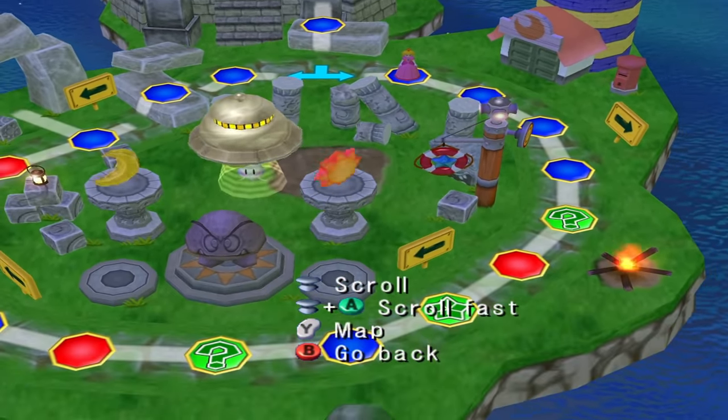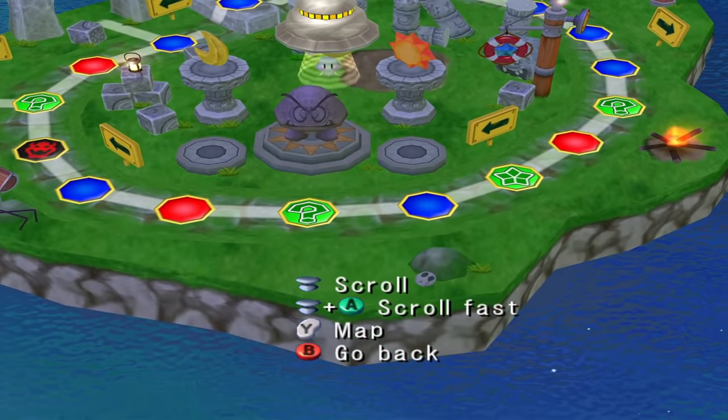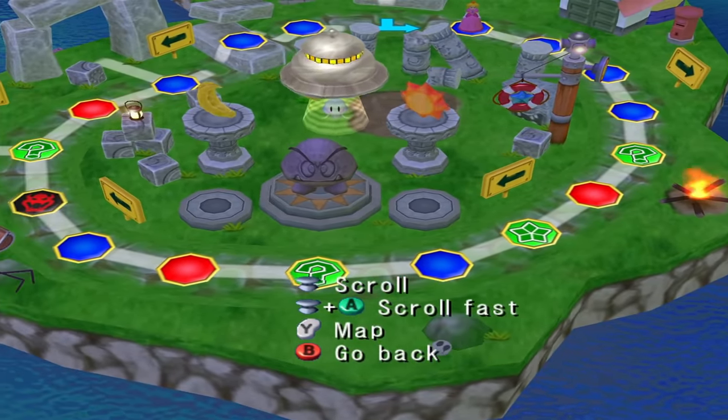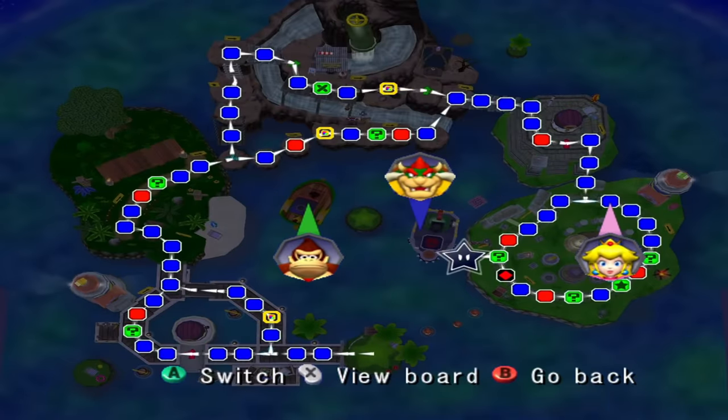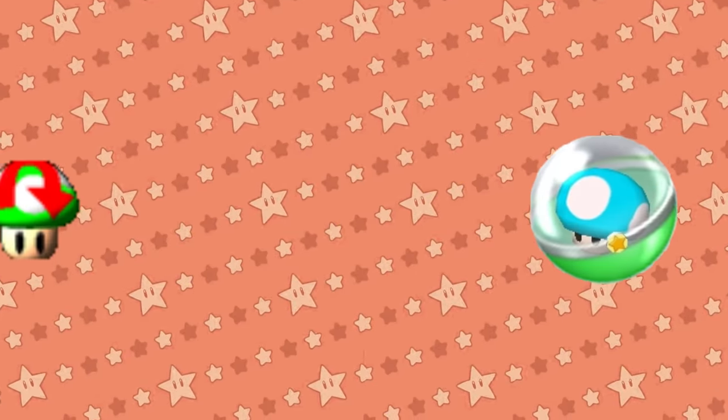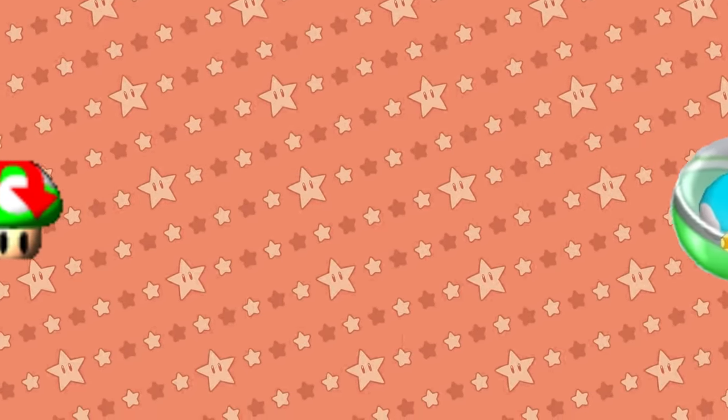Whereas some items may be hard to use because you're saving them for a good move, the Sluggish Shroom suffers from the opposite problem — there are so many good moves to make with it that you might be paralyzed trying to decipher which one is best. This is the kind of item that can decide games. So if you have one, always check the map and go over which 10 spaces you can land on in every direction and how each would affect the course of your game.